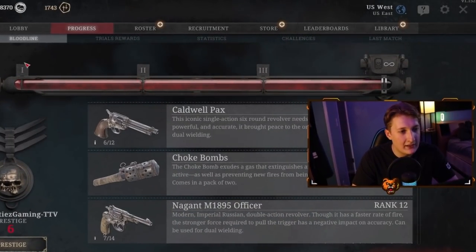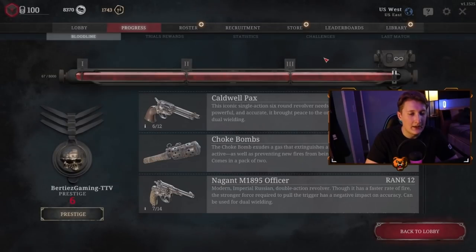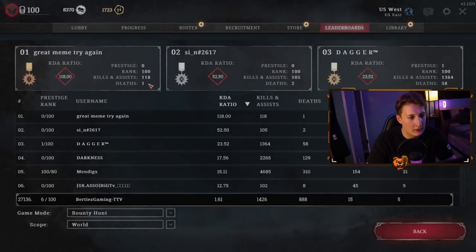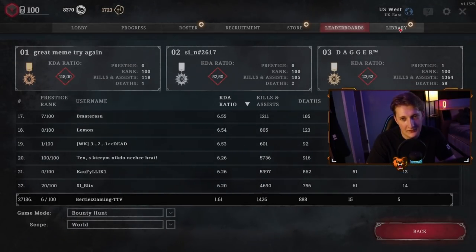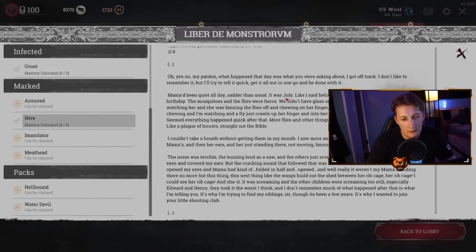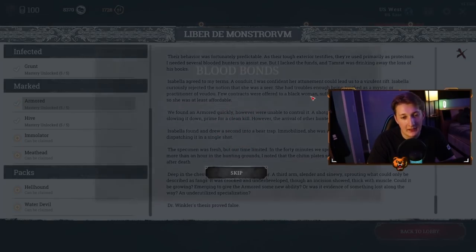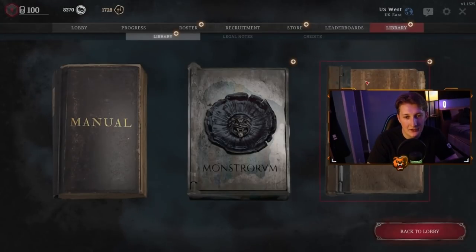One thing worth noting is these little tiers — at rank 1, 34, and 67 that is when you get new tiered hunters. This is also where you can prestige. Leaderboards you don't need to worry about — the stats are kind of inflated anyway. If you're big into lore, this is where you can find all that stuff, and by completing these you can get Blood Bonds — not very much but it adds up. For example, I now have 5 Blood Bonds from killing a certain number of armors.